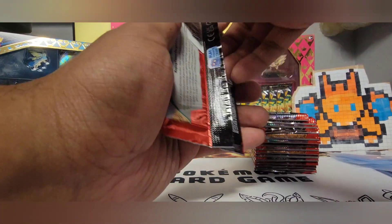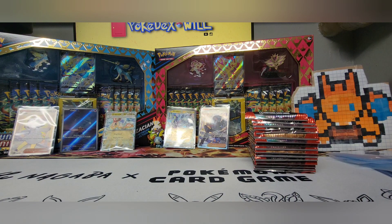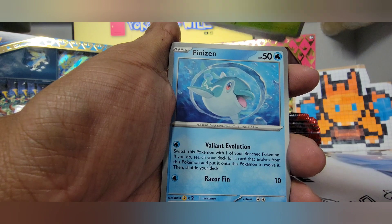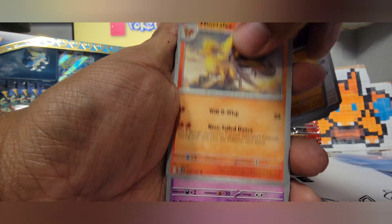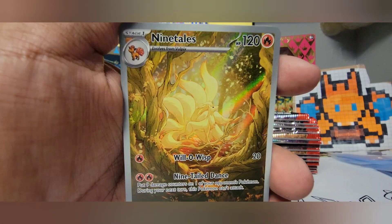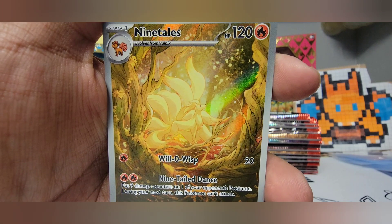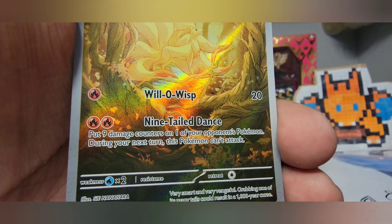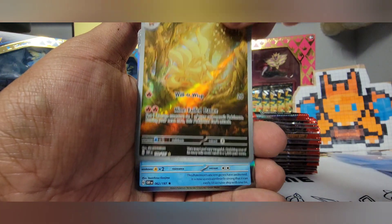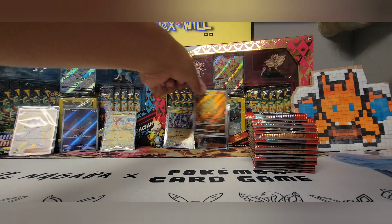So let's see what we can do with the second stack of 18. Next: Oddish, Finizen, Herdier, Glimits, Ninetales, Poltergeist, Toadscrewal, Tadbulb — oh there it is! Yes! Oh my god, I love this card — I got it! This is the Full Art Ninetales that I was talking about. I absolutely love this card. Card number 199. That artwork is just outstanding. Gonna sleeve that up. I could officially end the episode now because I got the card that I wanted.